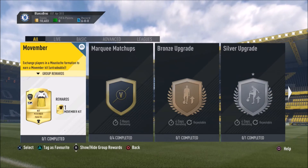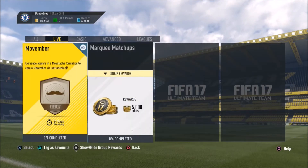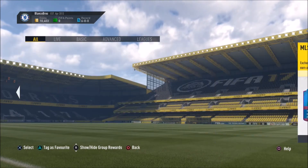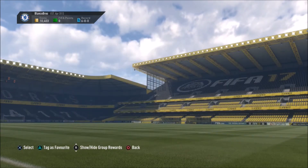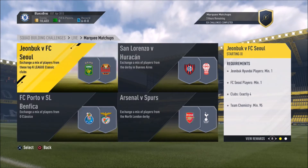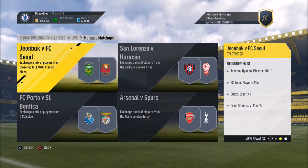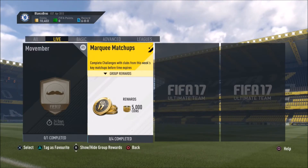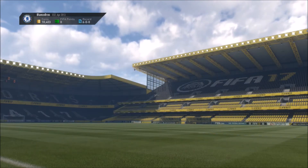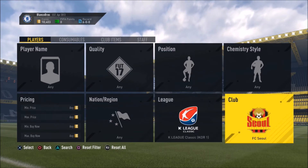The next method is all to do with squad building challenges and how they can make you a ridiculous amount of profit. The player of the month ones are going to be really useful. Marquee matchups is what you want to look at — specifically the lesser leagues. Look at the K League Classic here: you need Hyundai players and sell players. These players are absolutely ridiculously expensive on the market right now.